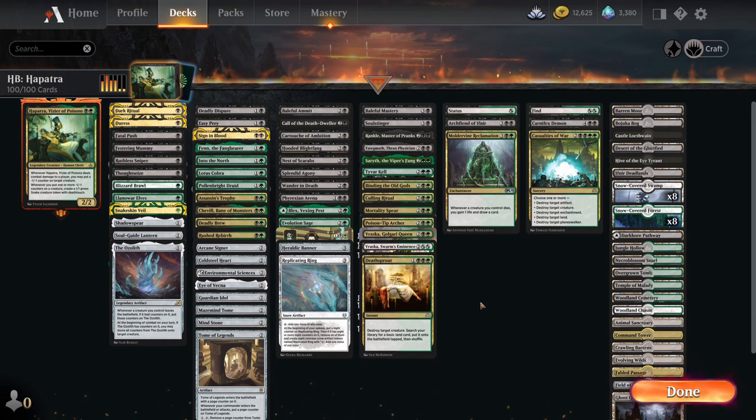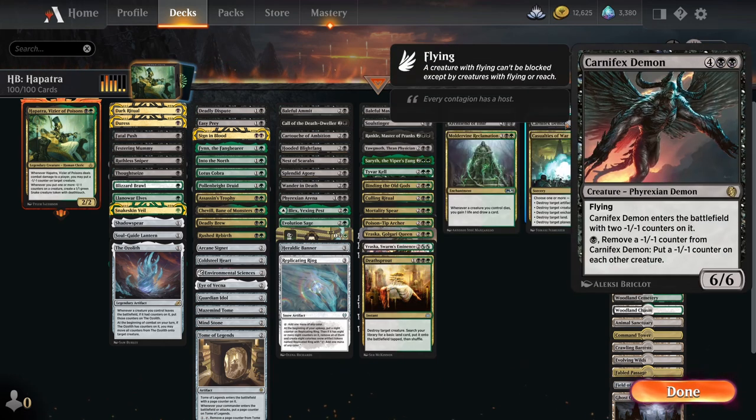Once you've built up an army and made a swarm using minus one minus one counter synergies, one of the key cards is Carnifex Demon. It's effectively a 4/4 because it comes with two minus one counters. However, you can remove a minus one counter from it to put a minus one counter on each other creature. This is almost exponential — if you've got 10 snakes out and your opponent has 10 creatures, you're going to get 20 more snakes. Your opponent's army will be drastically weakened too.